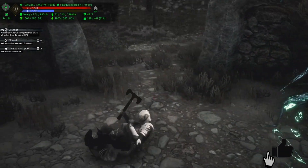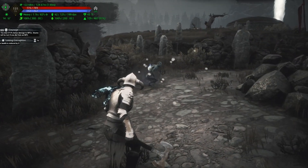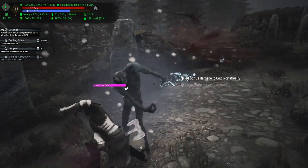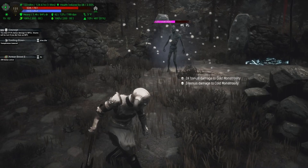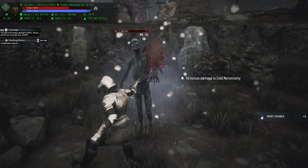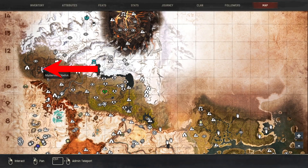Something fun if you get the timing right is to get the normal whites to stand in the explosion — as you can see it killed both of them right away. There's also a bonus guy that can come at random from killing these guys: the Cold Monstrosity. If you come up here in the wrong armor you are going to be extremely cold and get frostbite in a matter of seconds, so be careful. This is not easy — I am level 131.